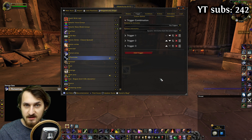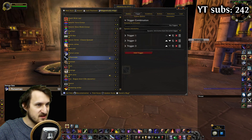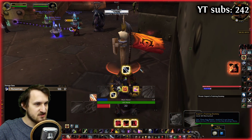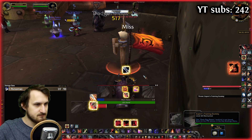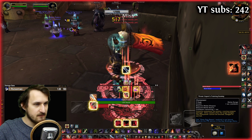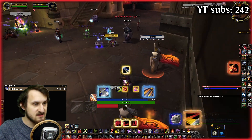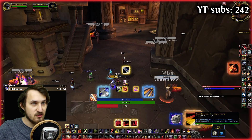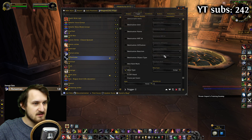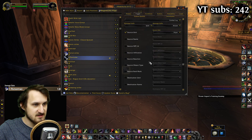The WeakAura would work like this, but there are some edge cases which kind of make problems. As you can see, I dodged, then used Overpower, and it's still showing that I can use Overpower even when I can't. That's because we set the five-second timer in the trigger one and trigger two. You can see in trigger one and trigger two there's a timer option set to five seconds.